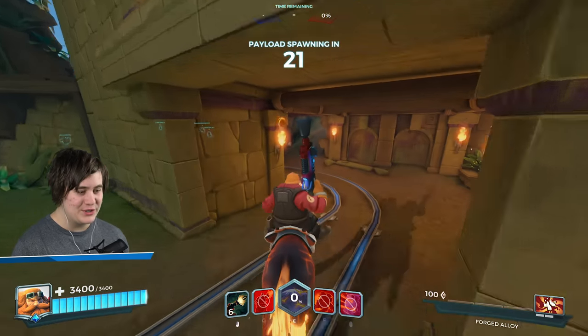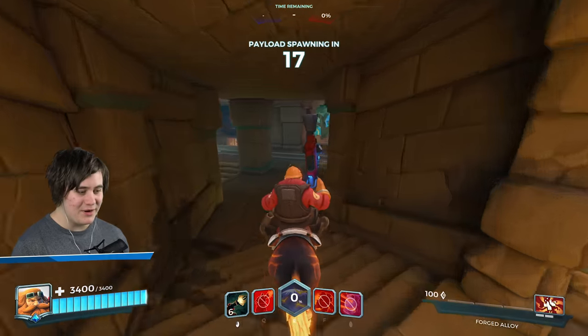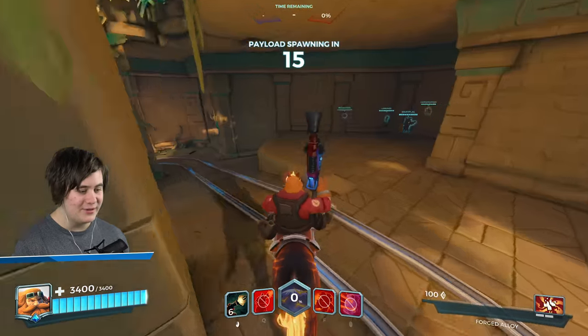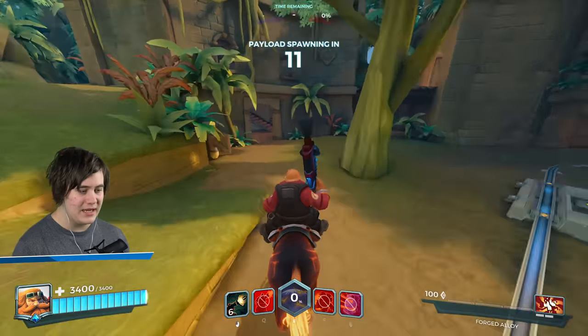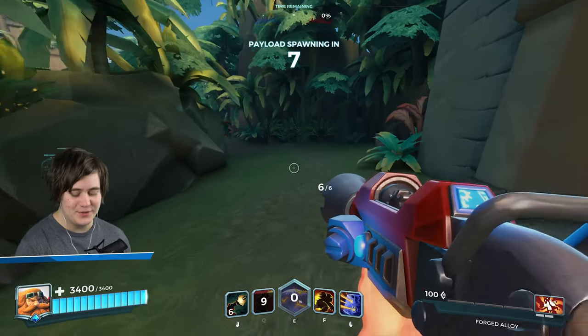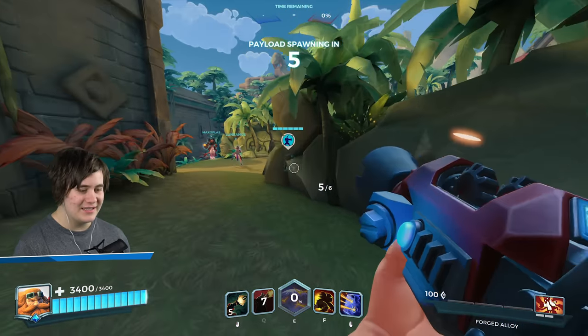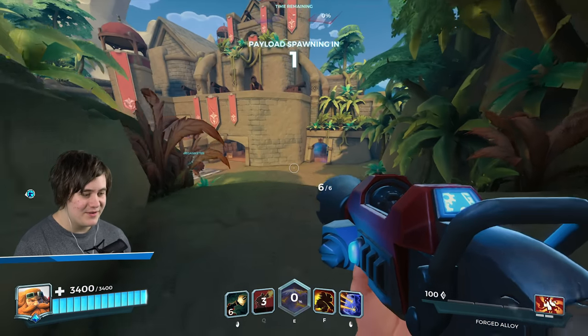Here we go. I should probably have been there a lot sooner to set my turrets up but oh well. We're pimped out — got the skin, got the Infernal War Horse, I don't know but let's go. Hopefully I can set my turrets up quickly. I can't get both of them up now but I can get at least one and nearly two as soon as they spawn. Look at how pretty the gun is and the reload animation too — I really like this skin. I'm going to set one up here as well.